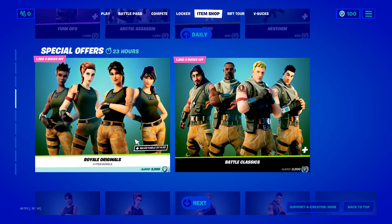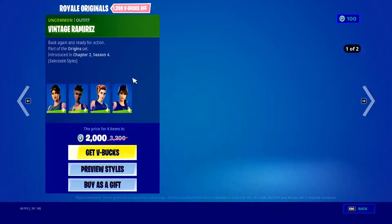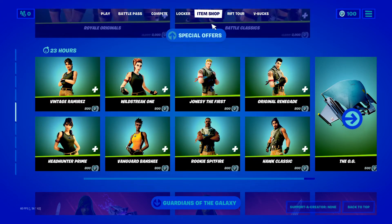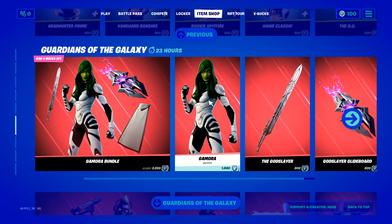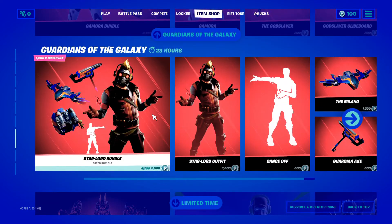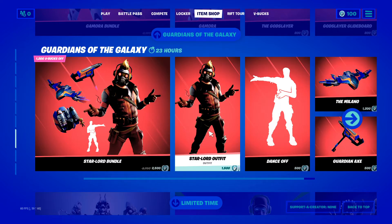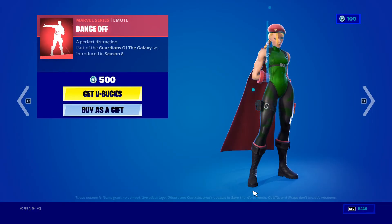We've got the defaults back again - female, all defaults. I think all of them have selectable head styles, yeah they do. You can buy them separately, you can buy the OG glider, you can buy Gamora which came out the other day - was it yesterday? Yesterday I think it was. And we've got one of the rarest, if not the rarest, Marvel skins that came back. Star-Lord outfit obviously, and then his dance.